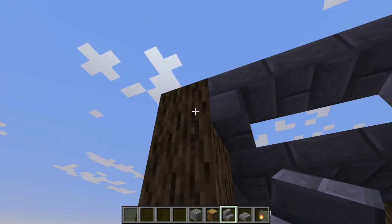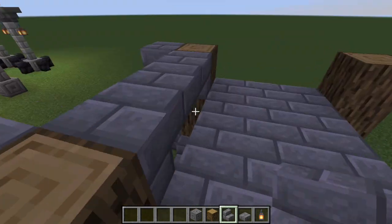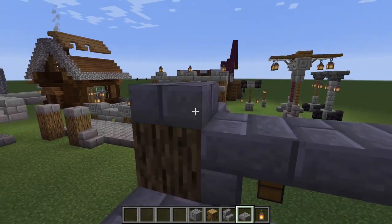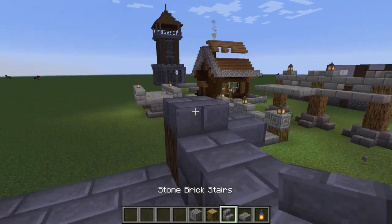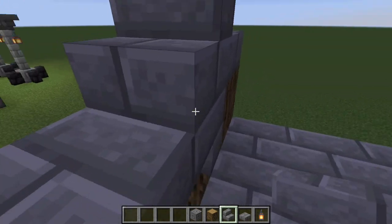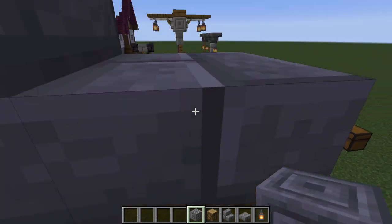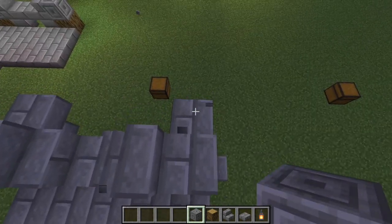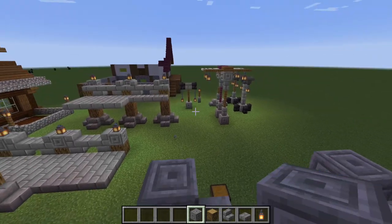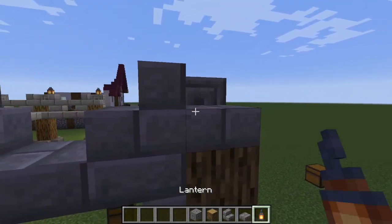Then we're going to put a stair facing up here, stair facing up here as well, and then up here on top we're going to put a slab here, slab here, stair facing that slab, stair facing that slab, and then on top of that stair we'll put a chiseled block here and a chiseled block here. And then that basically completes our thing, except for the lamps.